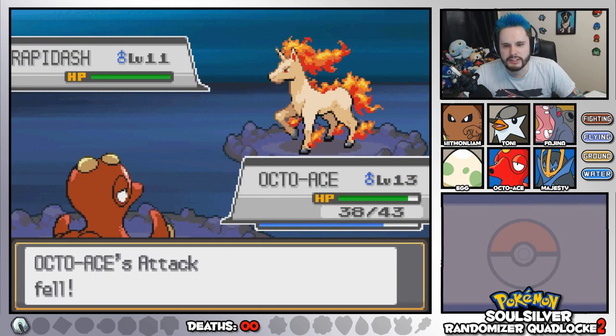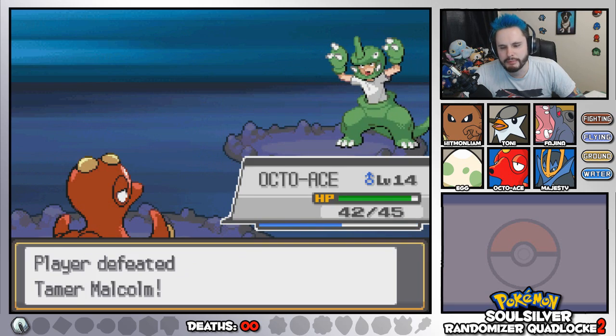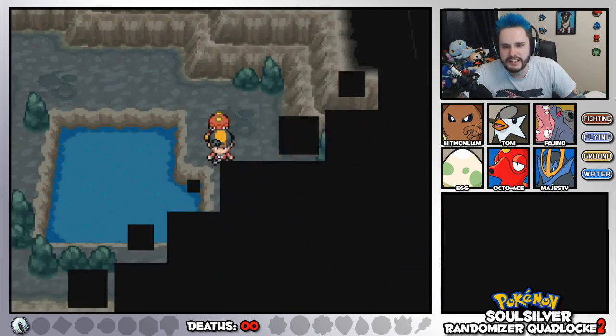Okay, Rapidash — we're just going to blitz this one. Water Gun. One more hit. Done. Octo-Ace is level 14. Perfect, I just wanted to rush through that battle. Rapidash isn't exactly an exciting Pokemon to face.